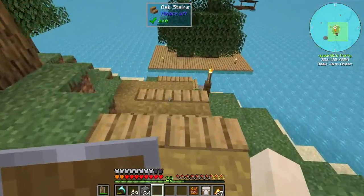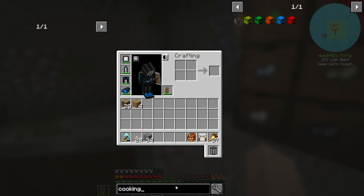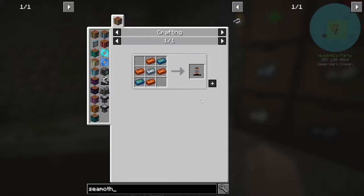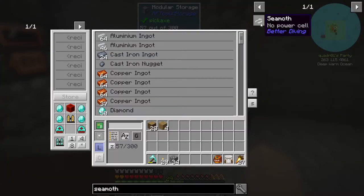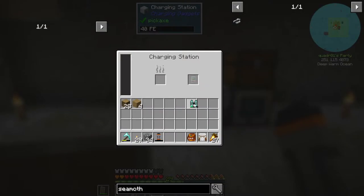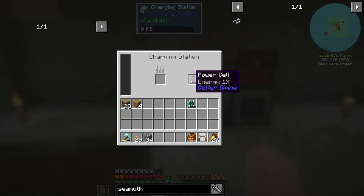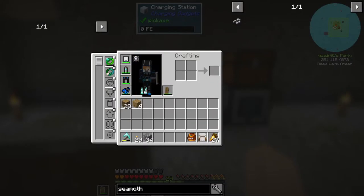There is an energy cell that you have to make in order to make that. I wonder if I have one of these with power in it in my inventory — will it charge it up automatically if I have it in my hotbar? It's pretty easy to make. Now I can charge it over here. Let's put it in here real quick so we can test it out. 1%. Well, let's let that charge for a bit.